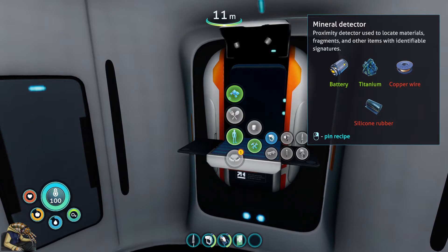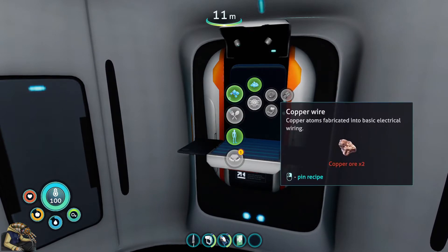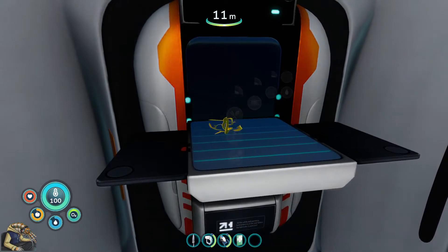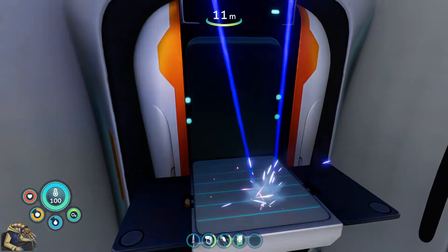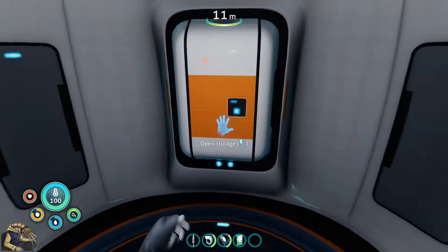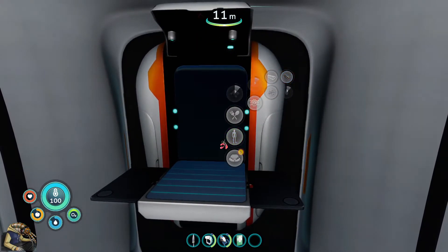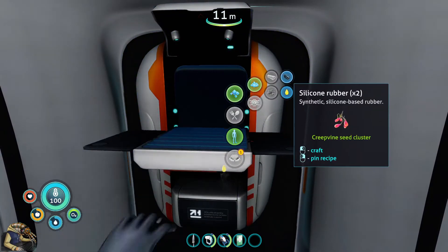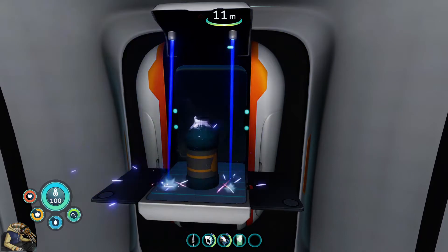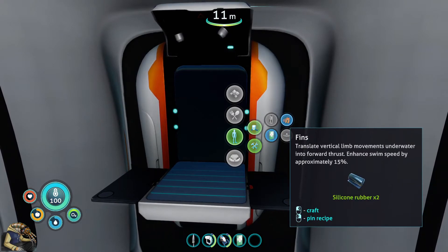Mineral detector - a proximity detector used to locate materials, fragments and other items with identifiable signatures. Those are going off - that's bad. Let's make whatever we need out of this. We still have one so let's just eat it. Can we make one into lubricant, another one into silicon rubber, and another one into lubricant? That's fine. Now could make a beacon because we scanned it. Knife, and the exploding things.